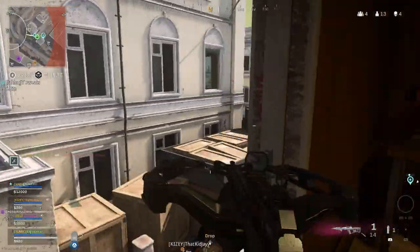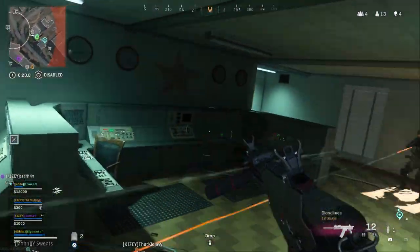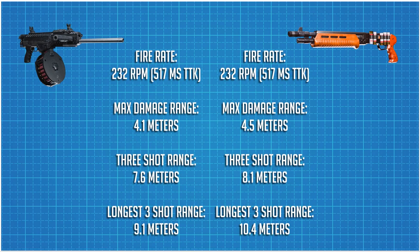The Origin, like the other spammy shotguns, has a max damage range and then a three-shot kill range. The max damage range for the Origin is about 4.1 meters and its three-shot kill potential is up to about 7.6 meters. These numbers are eerily similar to the Gallo but actually shorter — the Gallo has a 4.5 meter max damage range and an 8.1 meter three-shot kill range, so right off the bat the Gallo may seem better just because of the range.